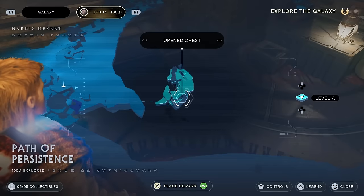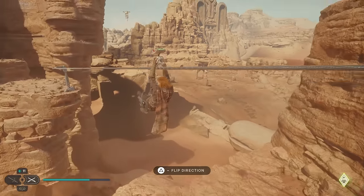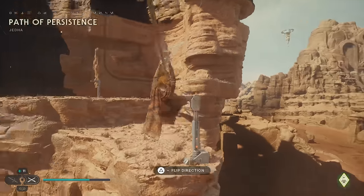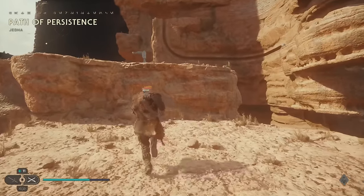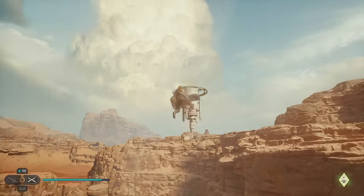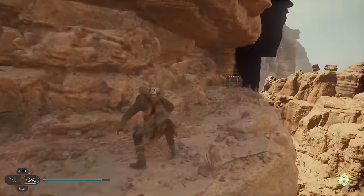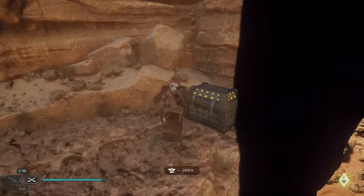The next chest is located on the Path of Persistence. You'll just take the zipline across, and instead of going to the left where you usually start the puzzle, you can grapple over to this side and then grapple to the balloon there. And around this corner is another chest.